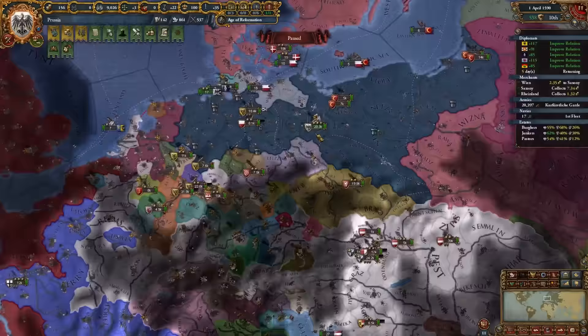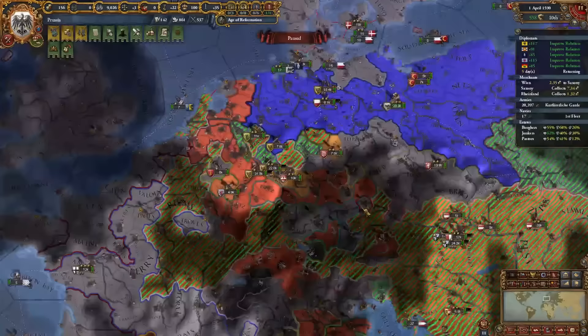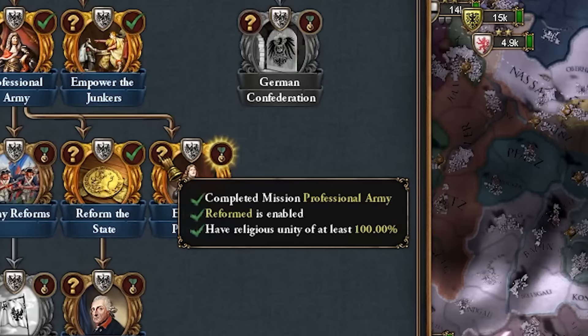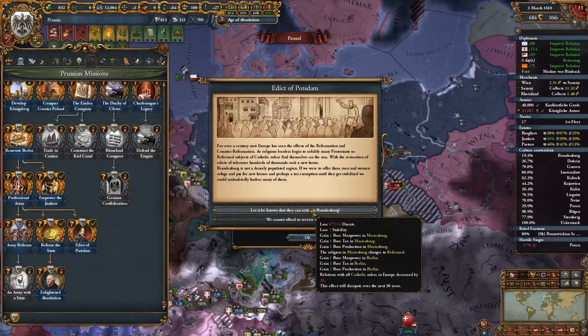I'll chill and prep for an all-out conquest campaign. We have truces with pretty much everybody anyway, so I'll use this time to build up even more. We now have 100 religious unity and can complete the Edict of Potsdam — Catholics will hate us, we lose money and 2 stability, but we gain development or 200 admin.